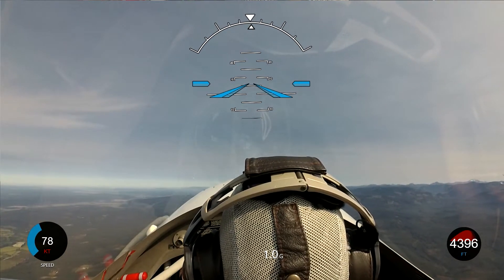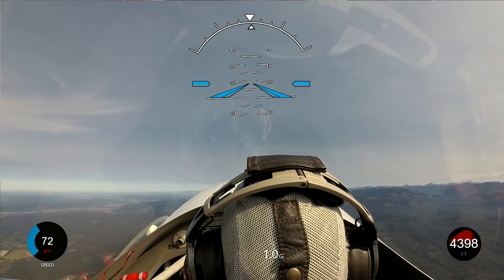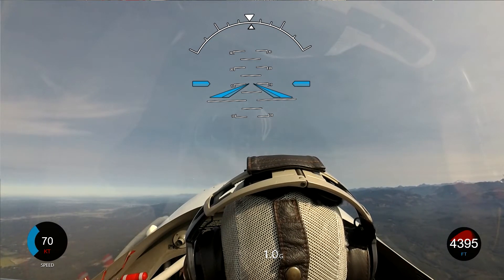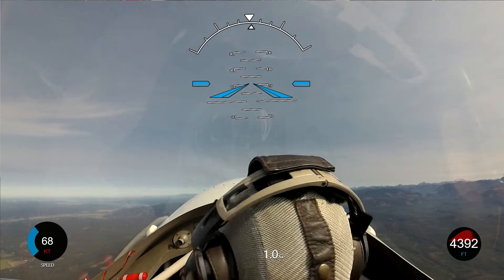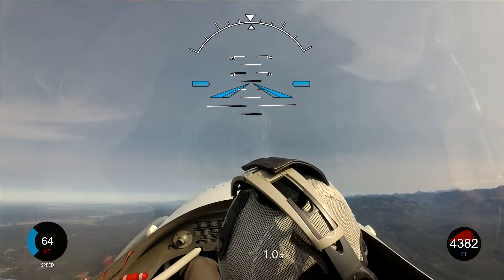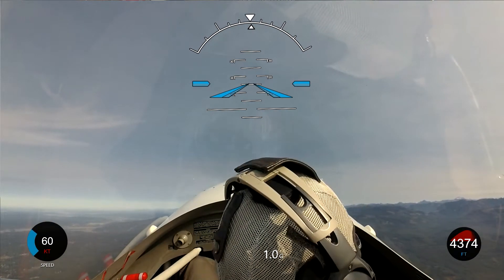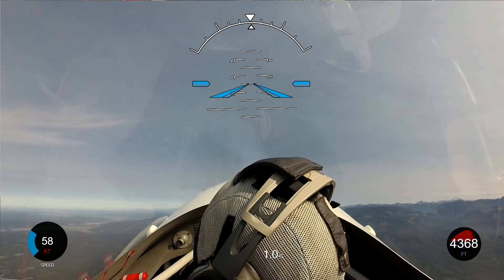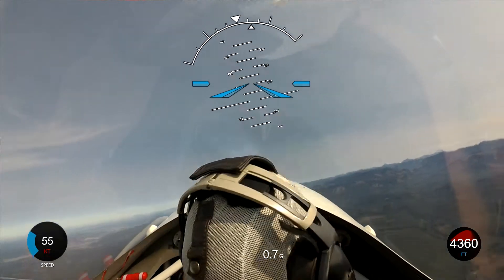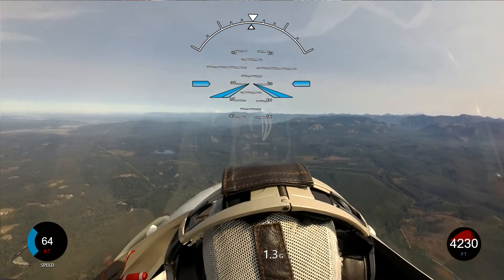We're coming through 80 knots. When you feel that buffet, just relax the back pressure. You look out at your wingtips, you can see what our pitch attitude is. Buffet — just relax the back pressure. Now bring the nose right back up to another one. Nice and smooth. You can barely even feel it.